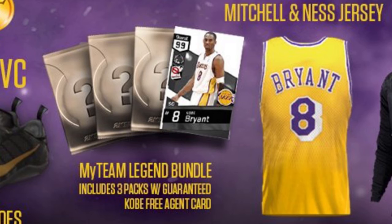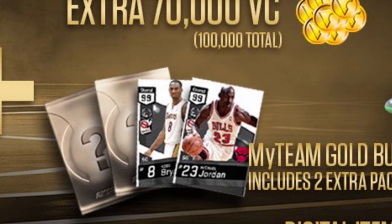If you go with the Gold Edition, they're also throwing in a 99 MJ, which is insane. You can start with two 99s guaranteed at the beginning of the game. Like, what is 2K doing? Two 99s to start the game — there's no grind at all. I don't even know if they're going to have collector rewards, but starting off with a 99 MJ, a 99 Kobe, and a 90 Paul George is just unbelievable.